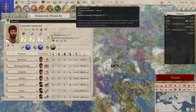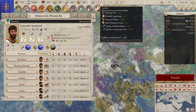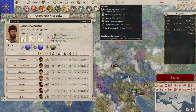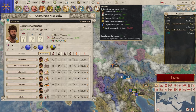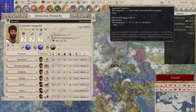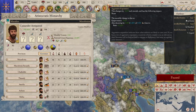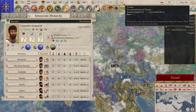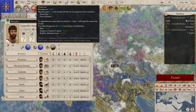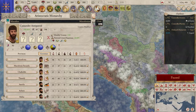Stability goes from minus three to plus three. You have to spend religious power to increase your stability, but it gives positive effects to research points, loyalty, national tax, and other things. Aggressive expansion - as you aggressively take territory around you, this will increase, which has some negative effects particularly around diplomacy. And tyranny is just how autocratic you are. Treasury and manpower are also things we'll address in a minute.